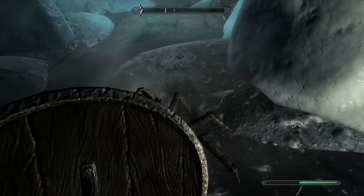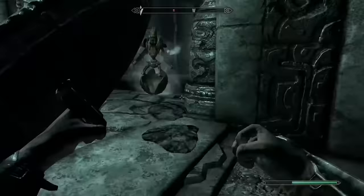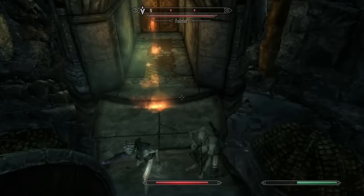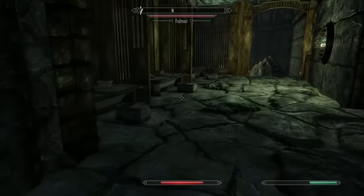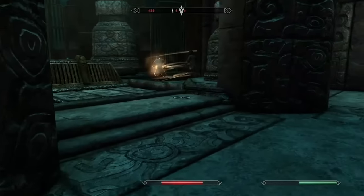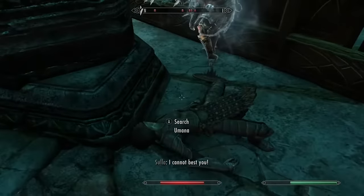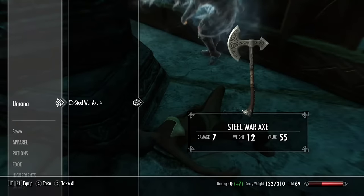I finally made it to the Dwarven Ruin but it was a lot more difficult than I'd imagined. This area is meant to be explored later in the game when you have decent weapons and armour, so it has lots of enemies that kill you quickly - and the Falmer who use frost magic slow you down and drain your stamina. It took many attempts but eventually I made it to the end where two NPCs, Umana and Sulla, turned on each other. Sulla killed Umana outright, meaning I could swoop in and take the Targe, as well as an almost full set of Steel Plate armor.